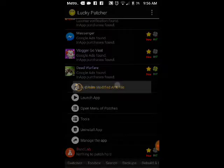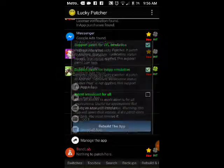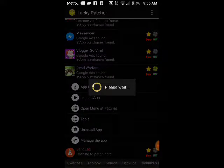Click 'Create/Modify APK File,' then select the third option which is 'APK Rebuilt for In-App and LVL Emulation' — it's the green one. Press that, then click 'Rebuild the App.' It takes anywhere from two to five minutes, it doesn't take long.